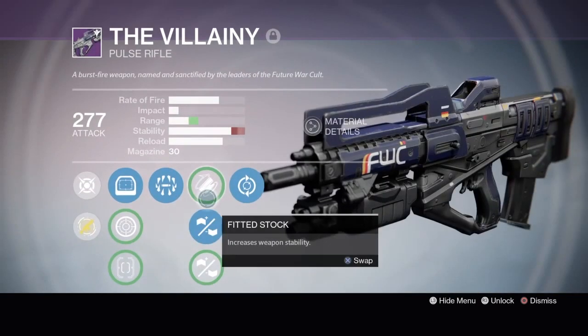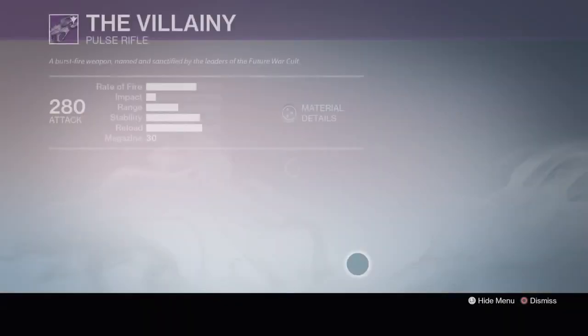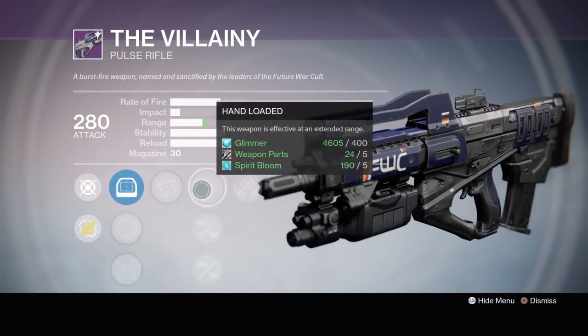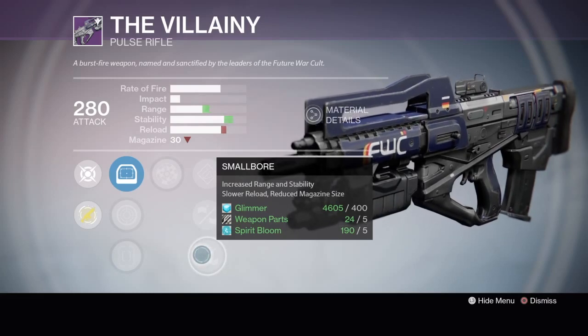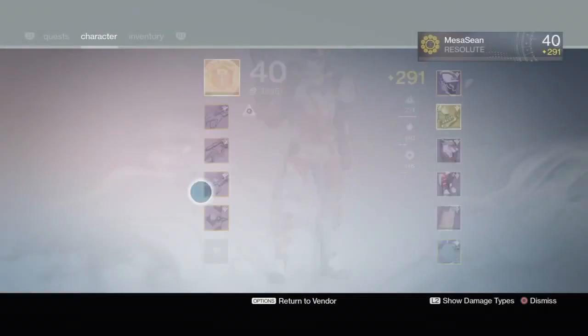The roll I've got has Surrounded, Hand Laid Stock, and Feeding Frenzy. But the one you could buy actually has better PvP-type perks — it's got Third Eye, Rangefinder, Hand Loaded, Casket Mag, and Small Bore. Small Bore is one of my favorite perks, so technically the one you could buy is better than what I got. But I'm infusing mine — I love it for PvE and I'm just fine with it for PvP.